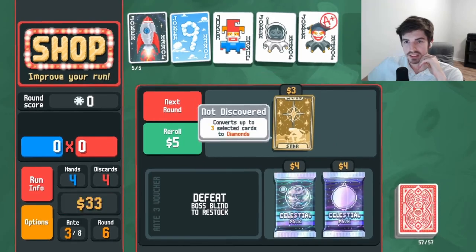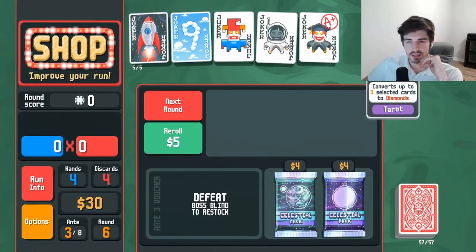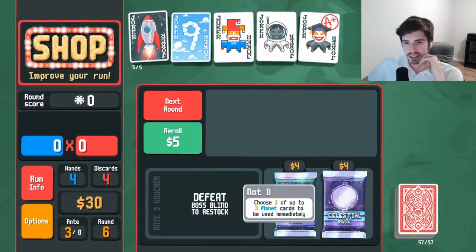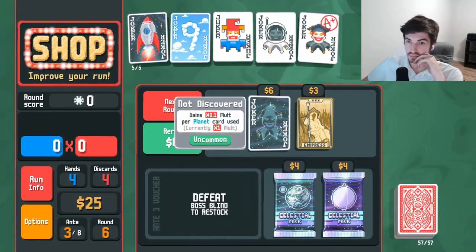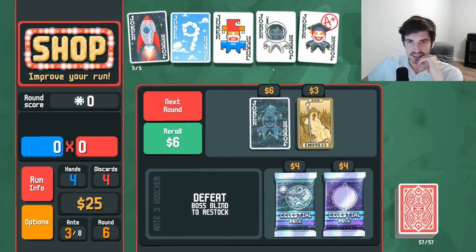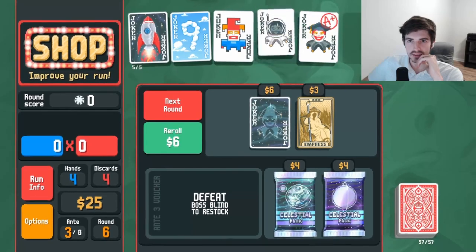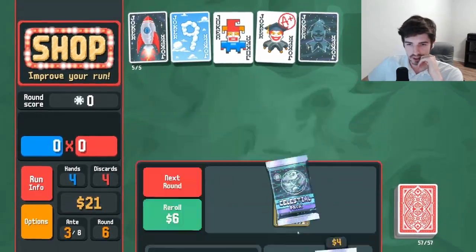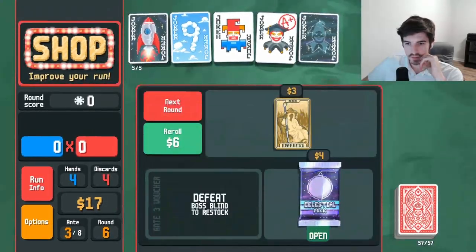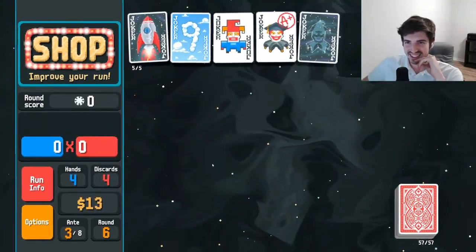I'll grab a star — use you. I like the star. We can maybe get some flush houses going. I stand corrected on the 48 chips — I think it's still better than whatever that other guy's doing for us, which is not much. Two pair, sure. Four of a kind — that's what I'm talking about.